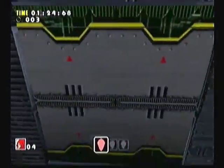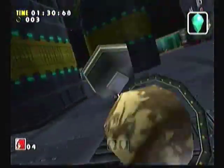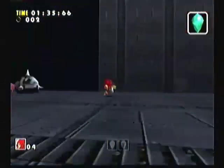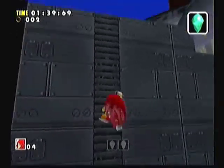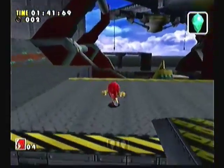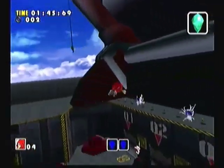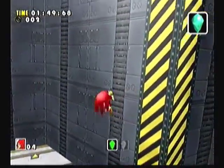The door clamps shut on Knuckles as he glides out and shears him in two. His front half keeps on gliding, and his back half runs around like a headless chicken — except it's more like a torso-less echidna. I've sort of lost track of where this particular joke was going, so I'm just going to stop.